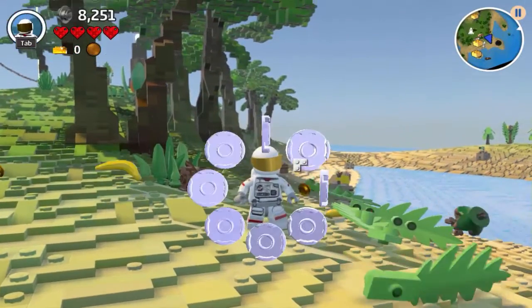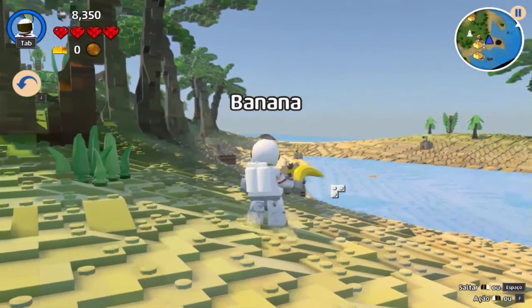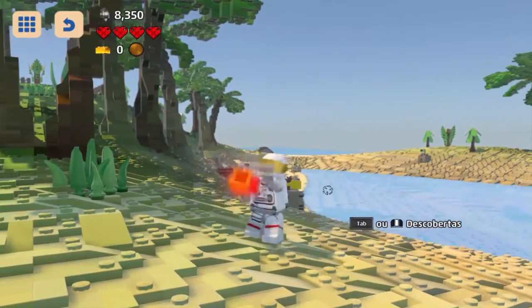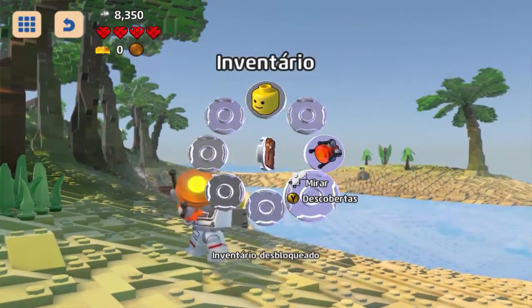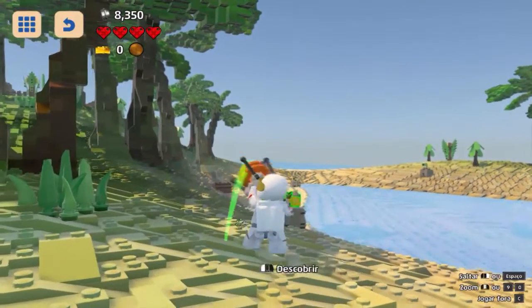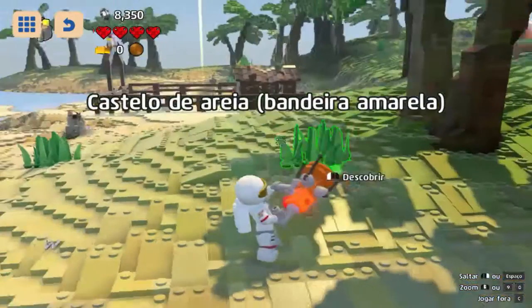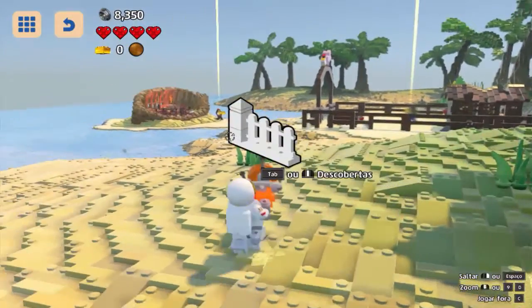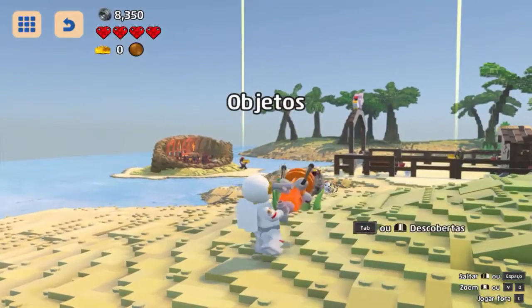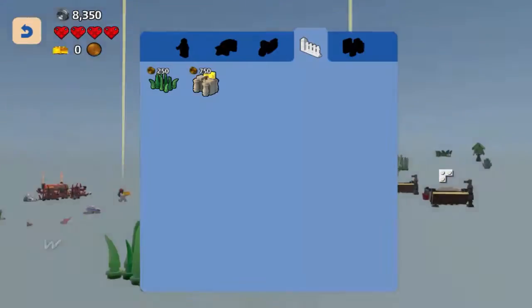Vamos dar uma descoberta em alguns itens aqui. A gente também consegue pegar itens que pode utilizar depois. Novo tipo de descoberta liberado — Objetos! Moço, a gente descobriu objeto.